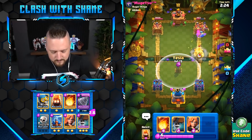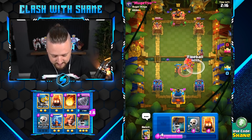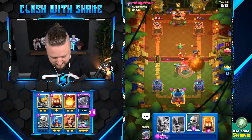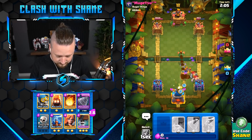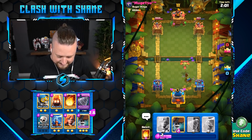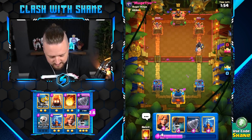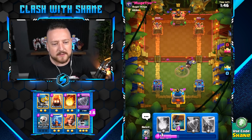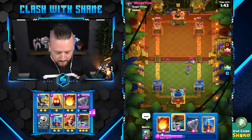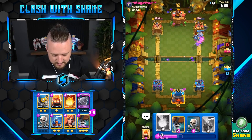If this is the Golem Arrow Zap deck, it hard counters this deck — I'm not even exaggerating. There's a specific Golem deck going around with the Mega Minion, the Arrows, and the Zap spell in there, and that one destroys this deck. But Golem just more so overall just destroys us, irregardless of which Golem it is. They all destroy us equally, man.